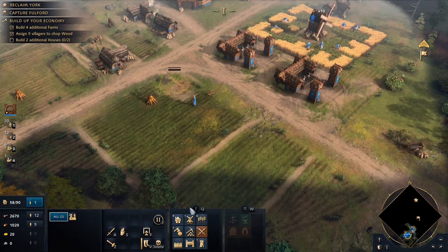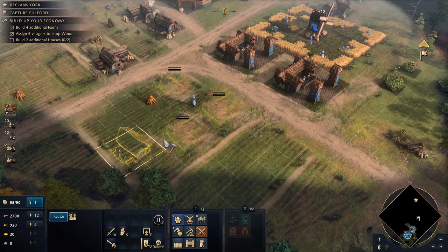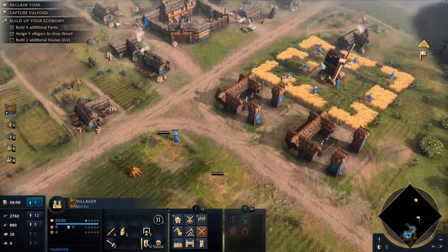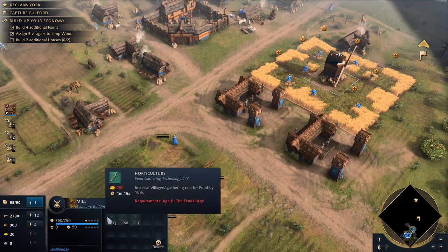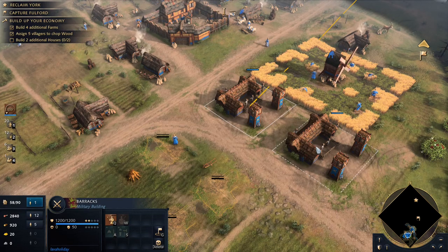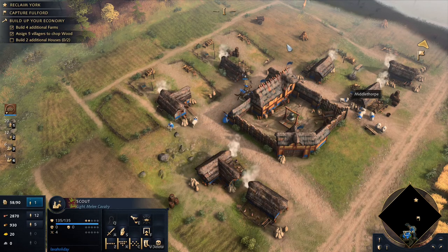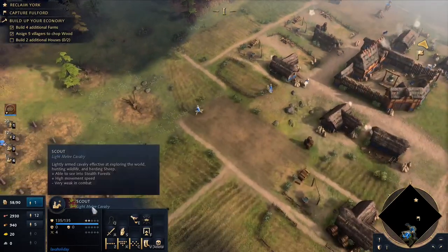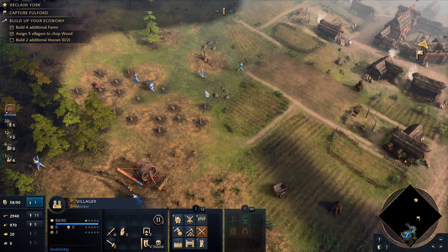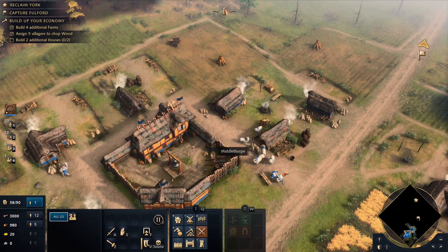We'll build two houses — actually a few more, just to have lots. We could research some advancements but they require gold, so the only thing we're really going to be able to produce is more spearmen unless we come across some gold. My scout doesn't see any. These hunters are going pretty far, so we'll have them gather some of these sheep instead. Let's get ourselves an additional scout.